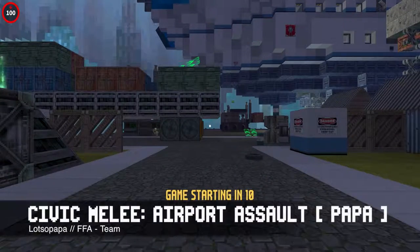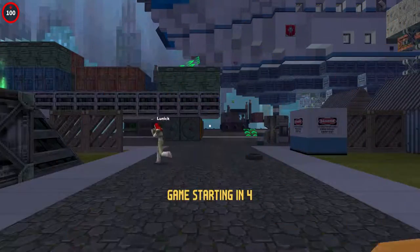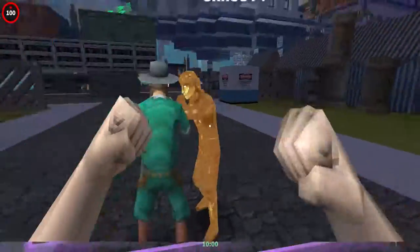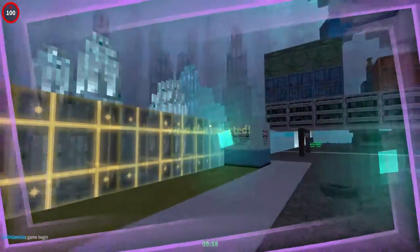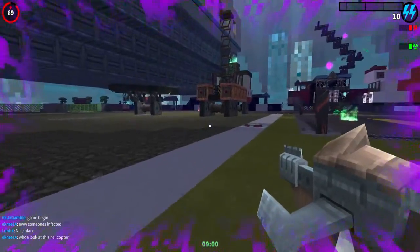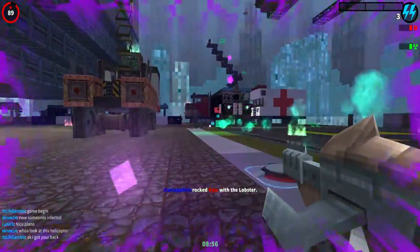Let's go to the map. This is Civic Melee Airport Assault Papa by LotsoPapa. In terms of look and feel and design, I think this is one of our favorite maps. This map makes you feel like you are in a real airport and you can explore every piece of the map. There's the actual airport, but there's also a plane and a helicopter that are a bit tricky to get to.